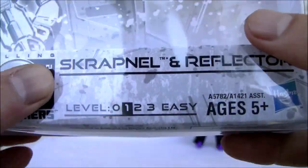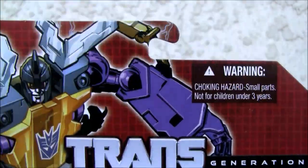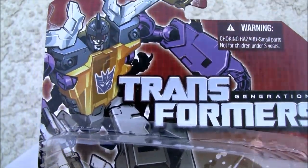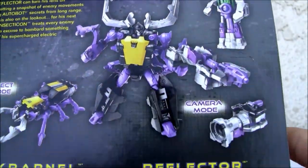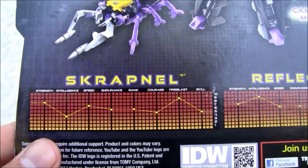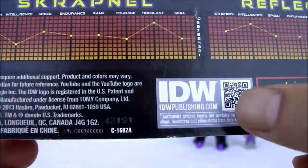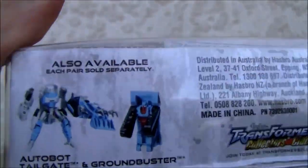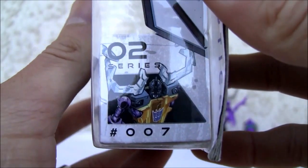Here it is — Scrapnel and Reflector. This is a nice little Scout class figure. A little small, but if you remember the G1 — I wish I had the G1, I don't know where I'm hiding it. I love the Generations line because it evokes that G1 look. There's Insect Mode and there's Reflector. Reflector is a neat little thing and there's a little bio. Here are the stats for Scrapnel and Reflector — pause if you really want to read that. You can scan this at IDW if you get the graphic novel — you need a QR code. That's the bottom, and it has Tailgate. This is two in a series of seven.